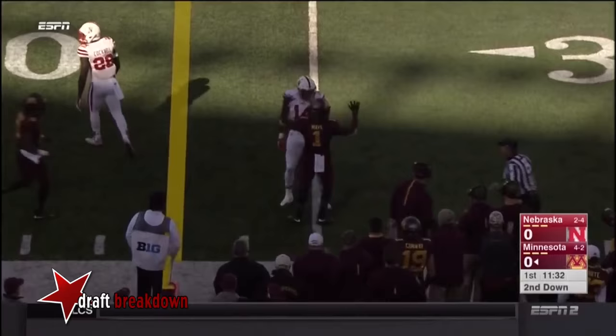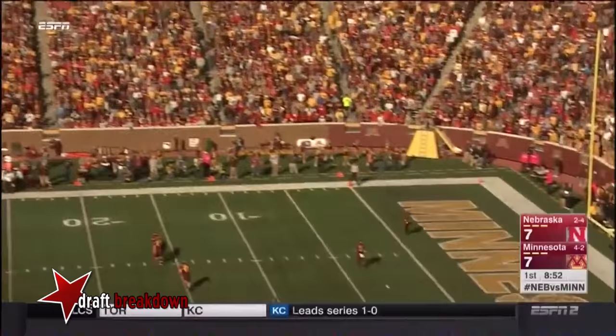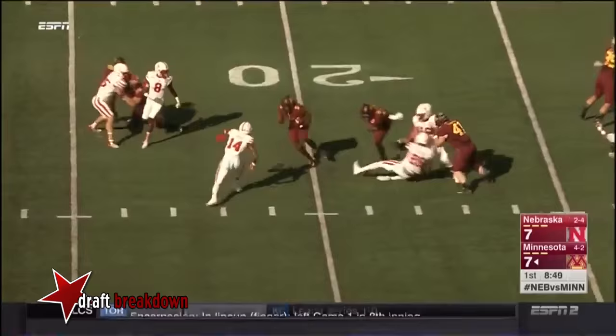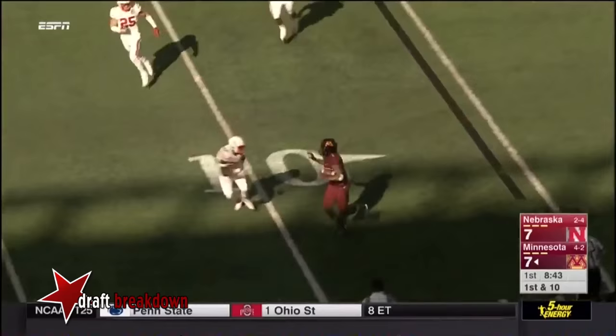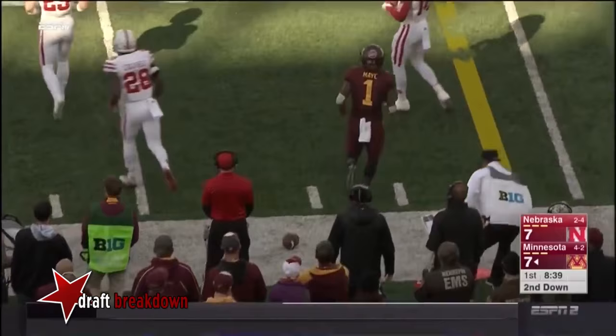May and Myrick back to receive — this could be returnable. Myrick brings it out, spins, still on his feet, gets out to the 23. A huge game a week ago against Purdue. They swing it out to May — gets by the first tackler, stiff arm for another couple of yards. Byerson Cockroach shoves him out of bounds.